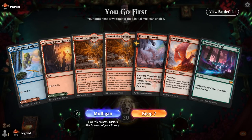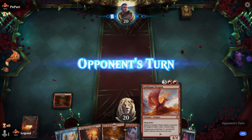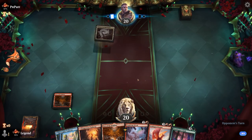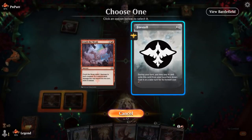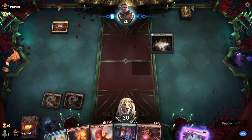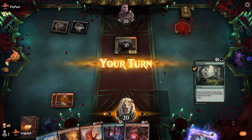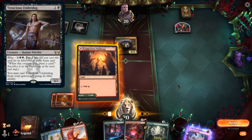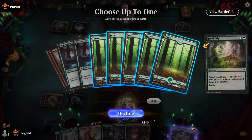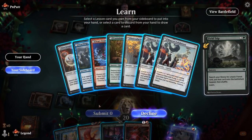Game 6: on the play with a fine hand — early Crush the Weak which we can foretell, and Gold Span to ramp into Stash. Up against a Jund/Riveteers deck with plenty of creatures that die to Crush the Weak — Undercity in particular is nice to exile. We Field Trip to set up Gold Span next turn. We can keep Harvester for a turn and learn — tricky question: maybe Mascot Exhibition or Teachings?